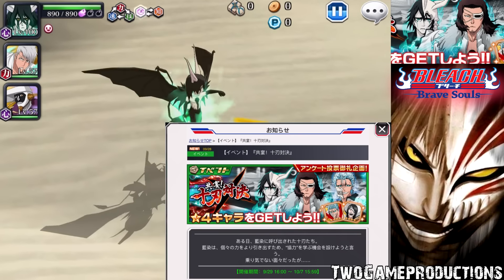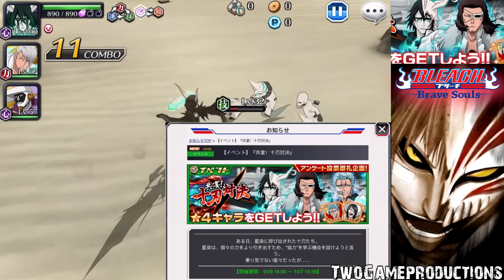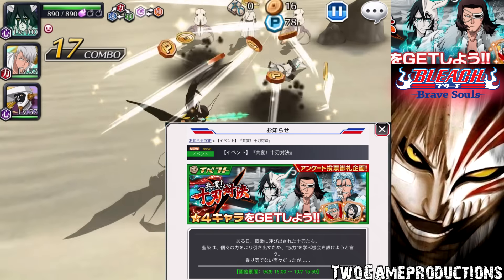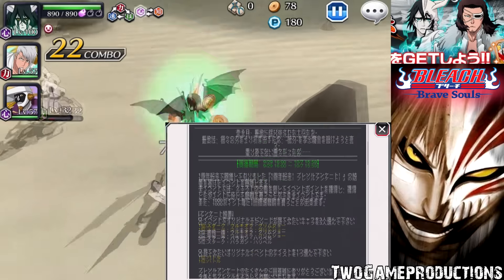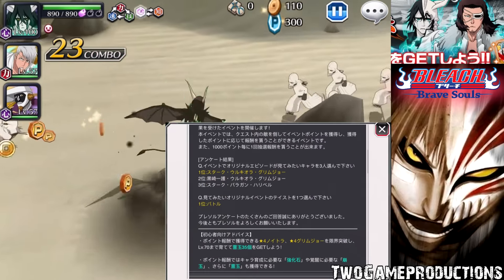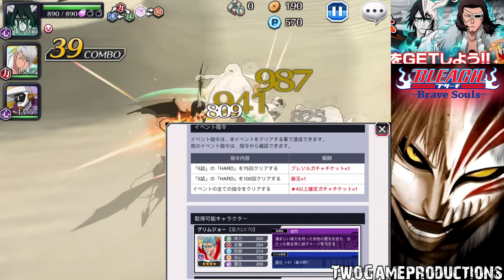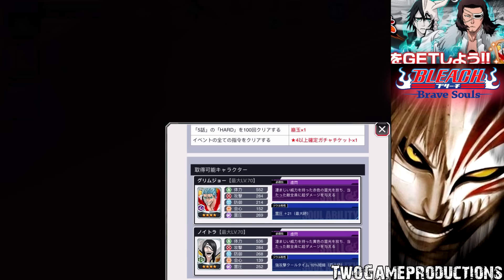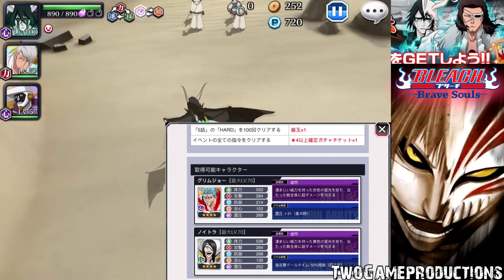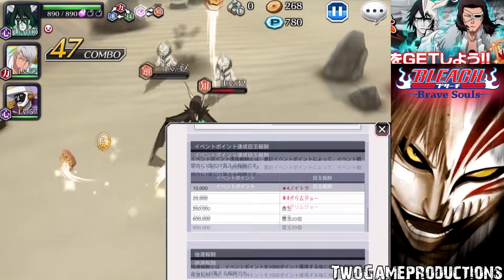Let's take a look at JP first. Through the points event you can get four star Grimmjow and four star Noitora. Those two will be available for you to get, but only through the points event — you cannot get the full lot rewards that way. That's the only drop you can get during the points event.